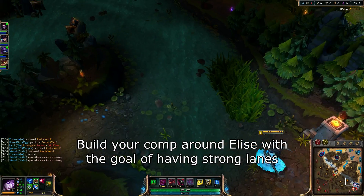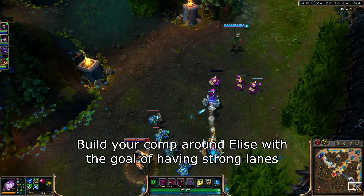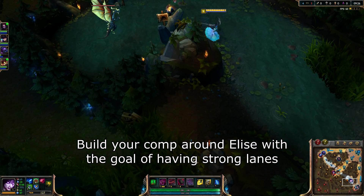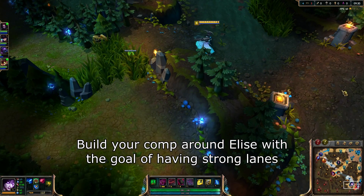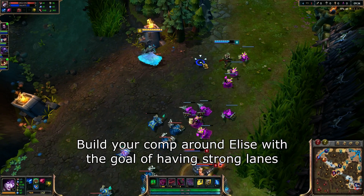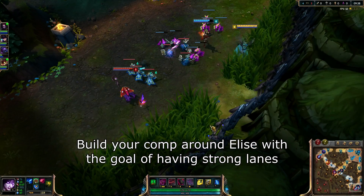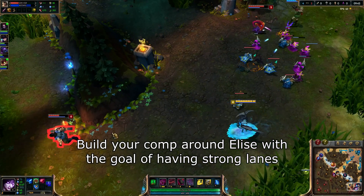In building this composition, you want to first pick Elise for the jungle of course, since she does make the comp — you obviously want to pick her as soon as possible in champion select. On top of that, you want to have at least one or two champions that can easily follow up on her stun, and pretty much always this will be your support. Champions like Morgana, Thresh, or Annie will do just fine. For your mid laner, you want someone with decent burst damage like Ziggs, Syndra, or Orianna.